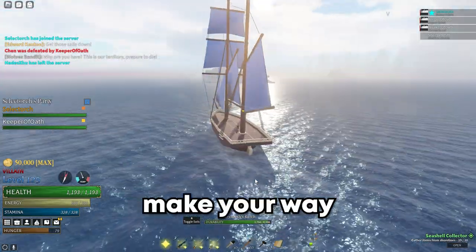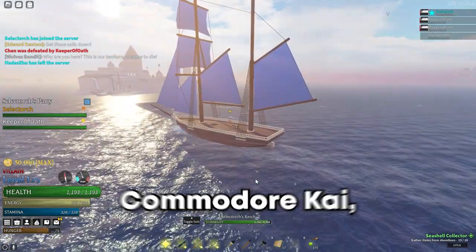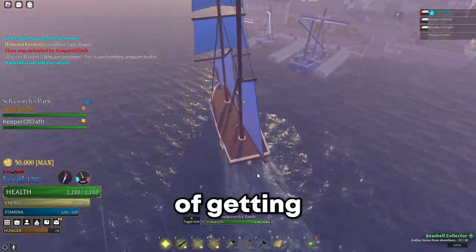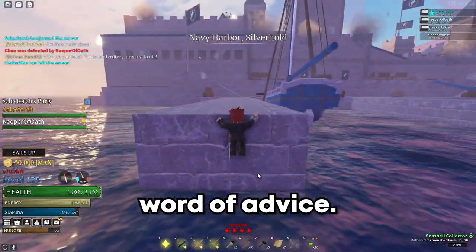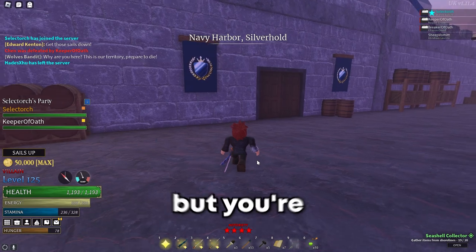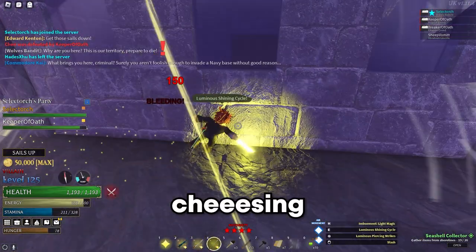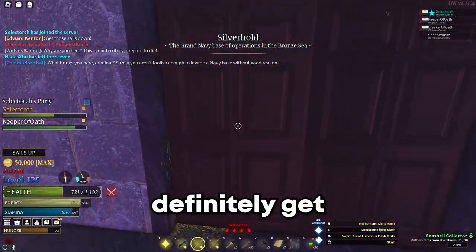First you want to make your way all the way to Silverhold. Silverhold is where you're going to find the boss named Commodore Kai, and he drops the saber — it's a 1 in 10 chance of getting the weapon. Word of advice: you're going to be here for a bit because Commodore Kai is no joke. But you're in luck because I have a method for cheesing this boss — I suggest you do this before it gets patched, because it will definitely get patched.